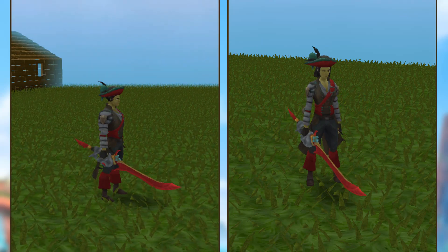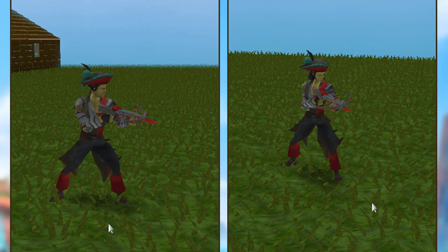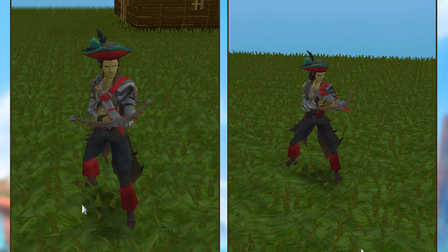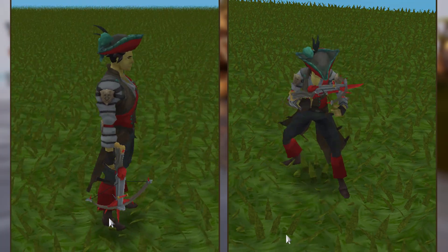Here is the range weapon. Again, the red areas are where you can change the colors. I love the range weapon — it looks really good.